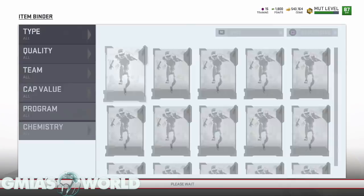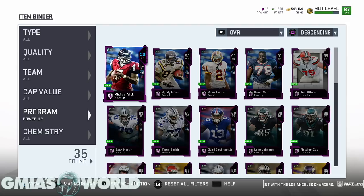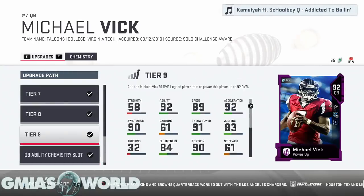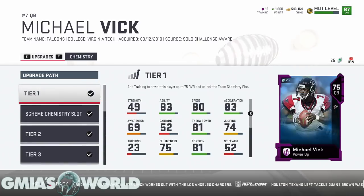After you get the power-up, come over here to the power-up section. Let's use Michael Vick as an example — press X on PlayStation or A on Xbox One and go to upgrade. We've already upgraded him to his maximum level. But if we were starting from scratch, you would have to upgrade him step by step. Even if you have another version of Vick, you still have to complete his entire legend chain before you can use it in the upgrade system — that's the only way to do it.